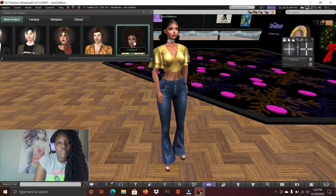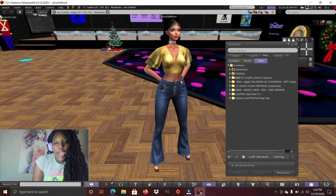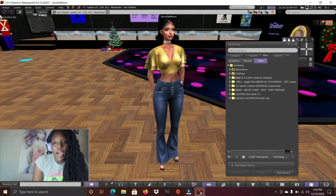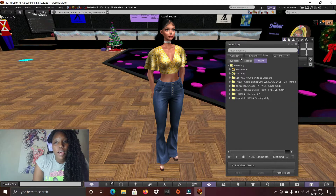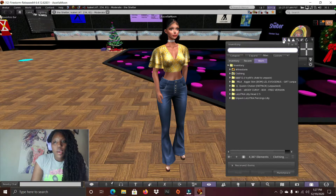This was the avatar I was using in my first video and this is my current one. The hairstyle came from Punkless, the Miller Aggie skin came from Miller, the Sulker came from Queens, the E-Body Curvy came from E-Body, and the Luca head came from Luca. It came with some other stuff as well, which was really cool, and I'll show you guys more about that later.